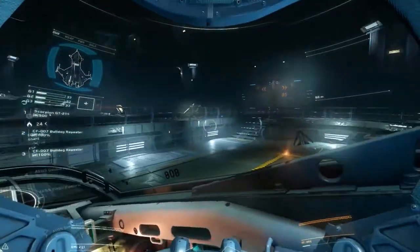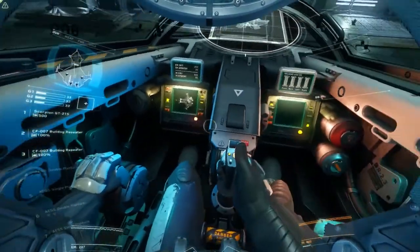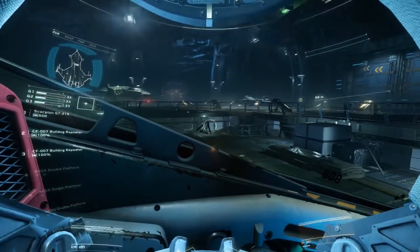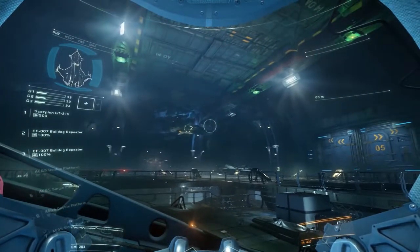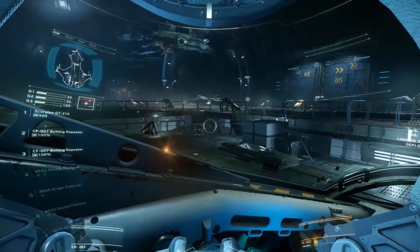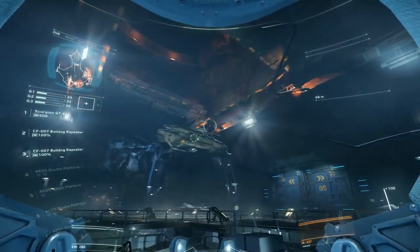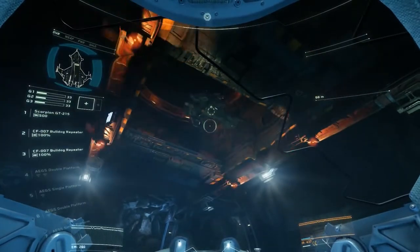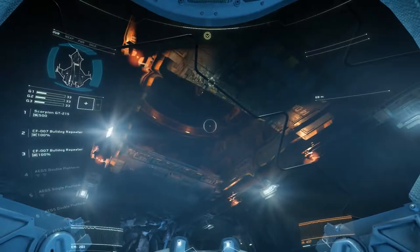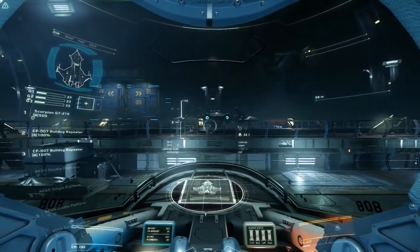Systems, check. Engines, check. Tower, permission for launch? Clear for launch. Copy that tower. First I want to lift vertically until I'm just clear with the landing pad. Now that I'm clear, I can strafe forward onto the taxiway. Now I square my ship up with the ceiling doors, ready for a vertical takeoff. Once you're aligned, the tower will open the doors. That's it. Once I clear out, it'll be your turn.